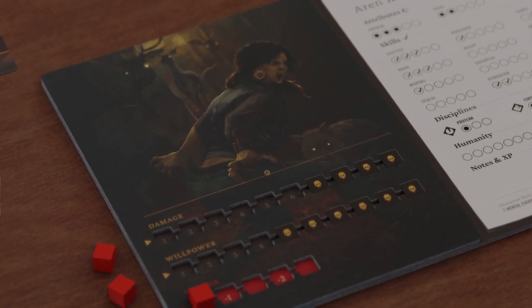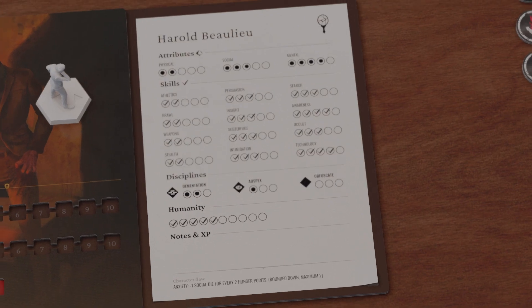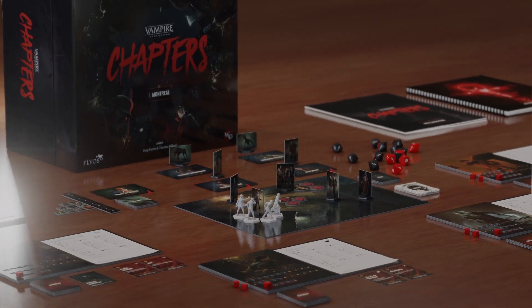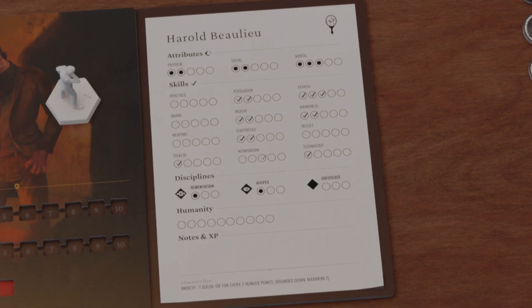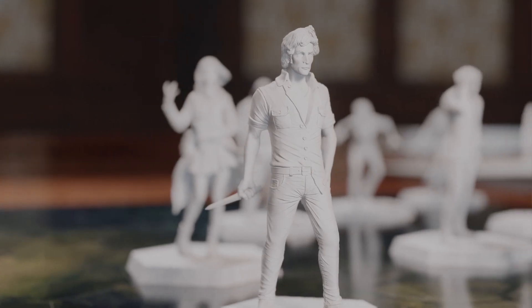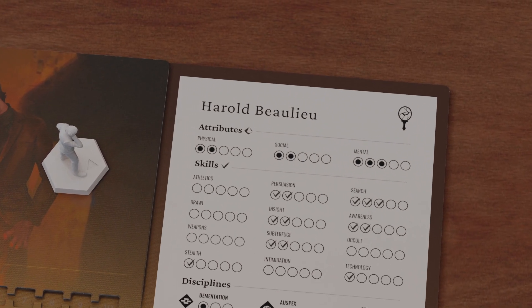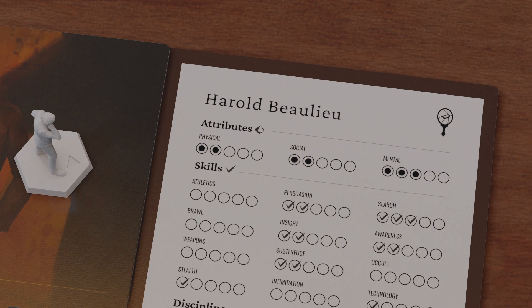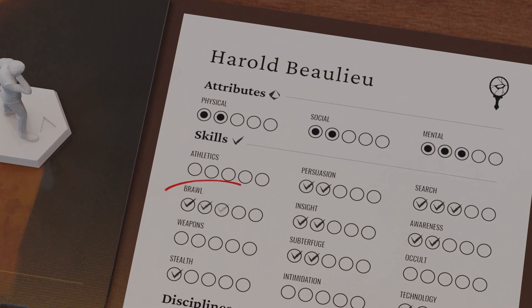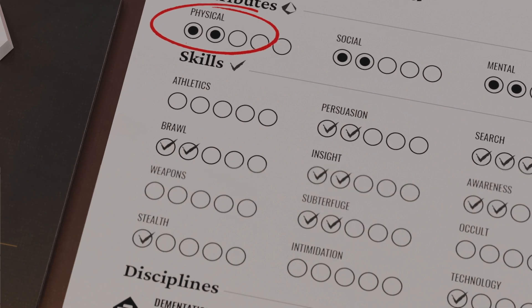Each character begins with a preset character sheet, but players can evolve their sheets over the course of the campaign. Players earn experience points and they can spend them to increase their attributes, skills, or disciplines the way they want. There is no restriction on how they make their character evolve, except that they cannot have a skill level higher than the corresponding attribute. For example, a player cannot have a three in brawl if their character has two in physical attribute.